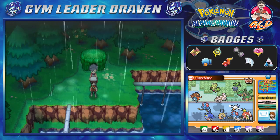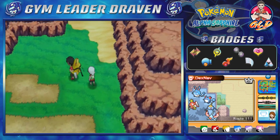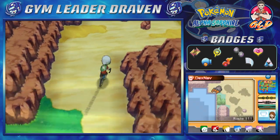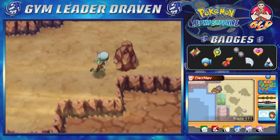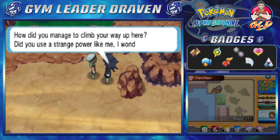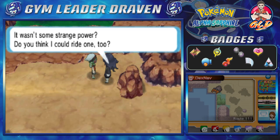The third person you're going to need the Mach Bike for. Here we are in Route 111 — you can go through the desert as a shortcut, get your Mach Bike, and go through this slope. You need to find a girl around here; she's looking off into the distance. She says: 'How did you manage to climb your way up here? Did you use a strange power like me? I wonder.' You respond: 'I rode a Mach Bike up here, it wasn't some strange power. Do you think I could ride one too?'